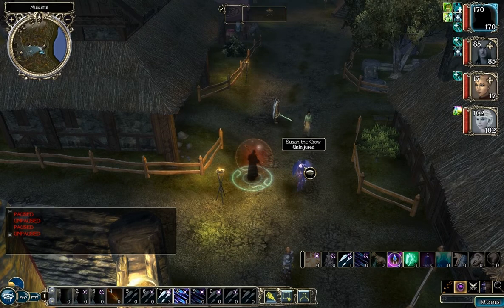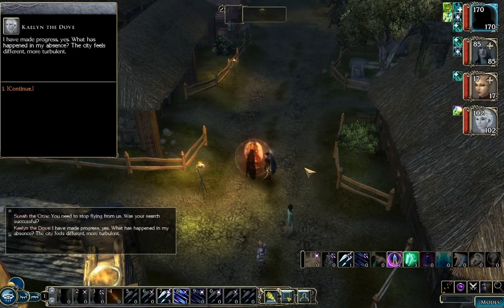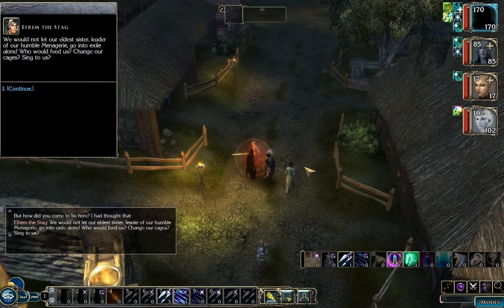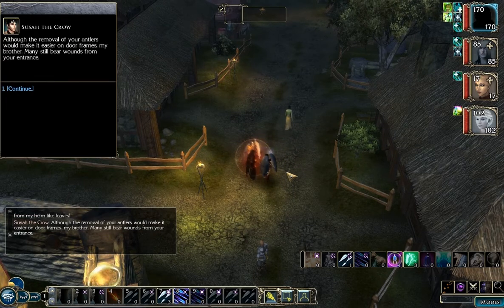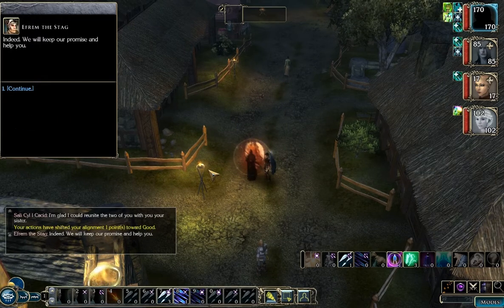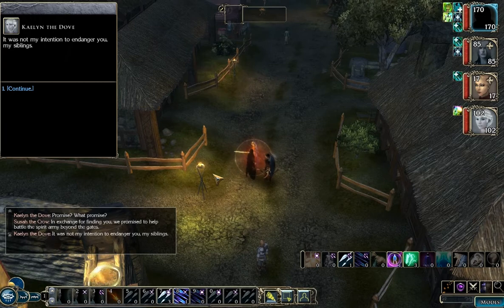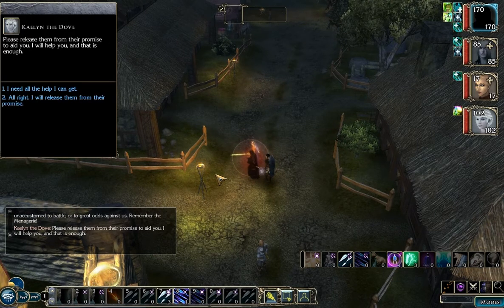I'm going to do some shopping and hand in the Retrieve Kaelin quest with Sousa here. They essentially talk about current events — nothing really all that important. You can be nice about it and gain alignment towards good. More or less, they promised to help us in return for finding Kaelin, and Kaelin's not too happy with that because she doesn't want them getting killed. If you actually kill Kaelin during the encounter in the Death God's Vault, they will attack you here, and they are not weak.